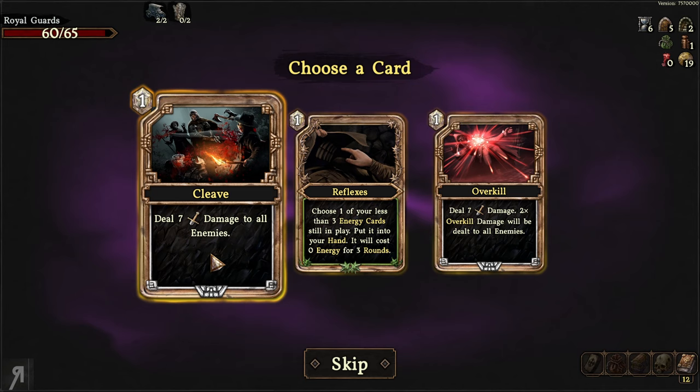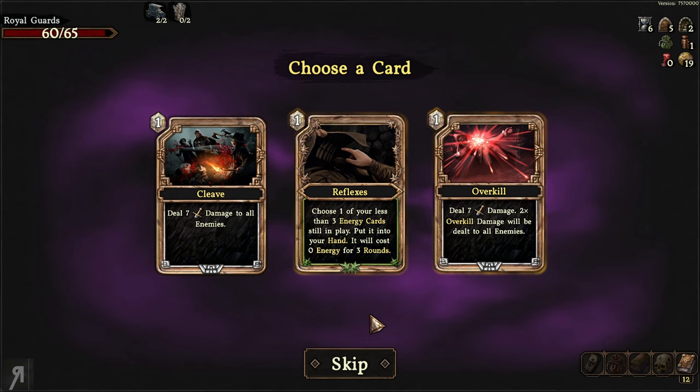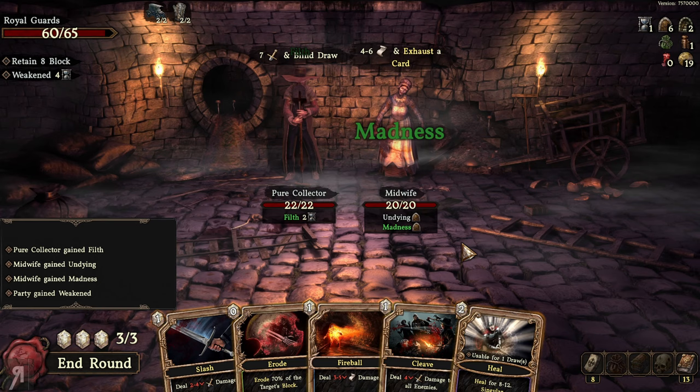We receive Cleave — deals seven damage to all enemies — which seems great. There's also Reflexes: choose one of your less-than-three-energy cards still in play, put it into your hand for zero energy for three rounds — kind of crazy. I'm going with Cleave though, as it seems incredibly useful for multi-enemy encounters. I choose the extra gold room for the next chamber.